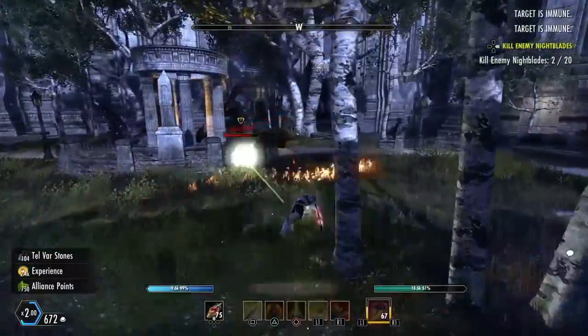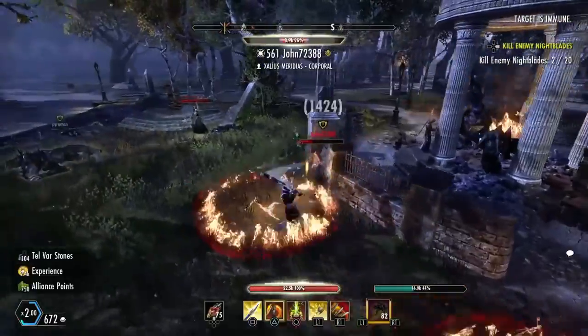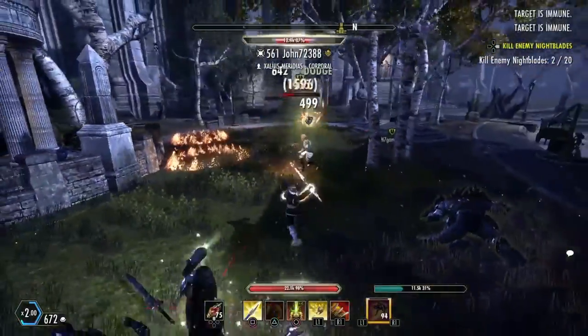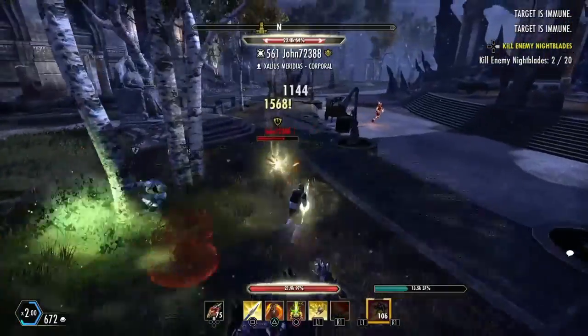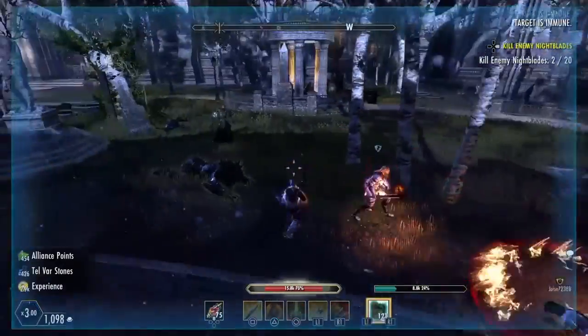I love the Extended Ritual — you can cleanse anything. I take out the squishier DK first and then focus on the tanky one. I'm critting on him for 17k to 18k and he had about 32–34k health, just stacking shields. But after a heavy attack, it's done for him.